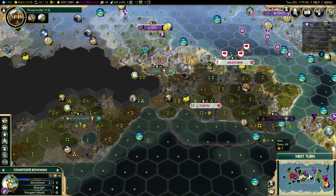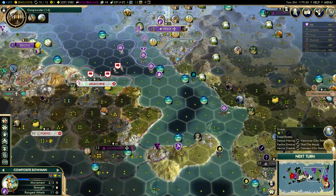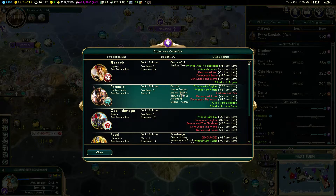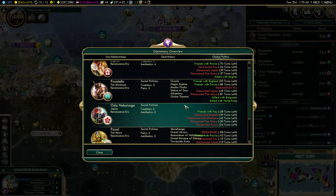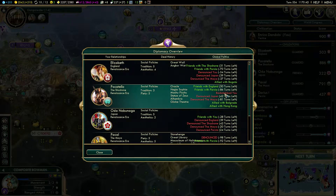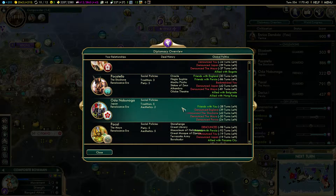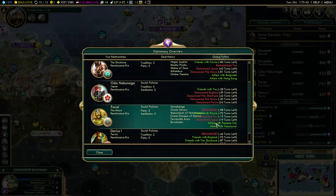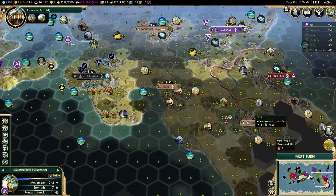Our next target must be the Shoshone. They hate me obviously, but they are too powerful. They have a ton of wonders as well. Let's see — yeah, they have some wonders. Kyle also has wonders, but he's fine I guess.